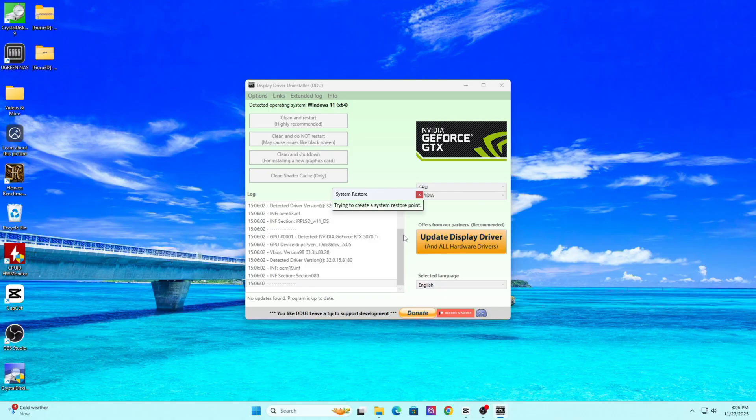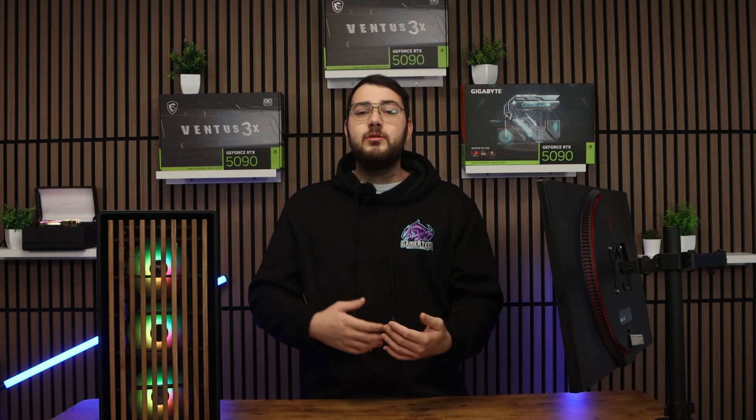Welcome to section number two. Let's discuss updating BIOS, chipset, and motherboard drivers. This one gets forgotten by almost every single person that comes in the shop with problems. Your motherboard controls communication between the CPU, RAM, GPU, and everything in your system. If the motherboard software is outdated, a AAA game can easily crash, freeze, or glitch.